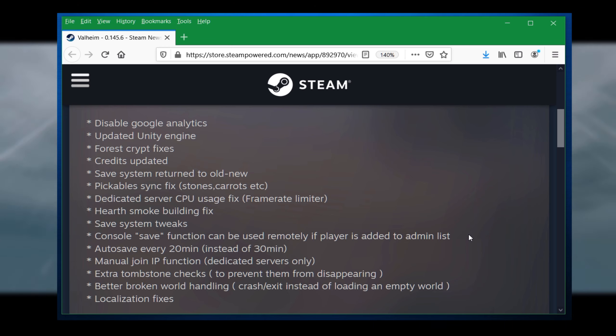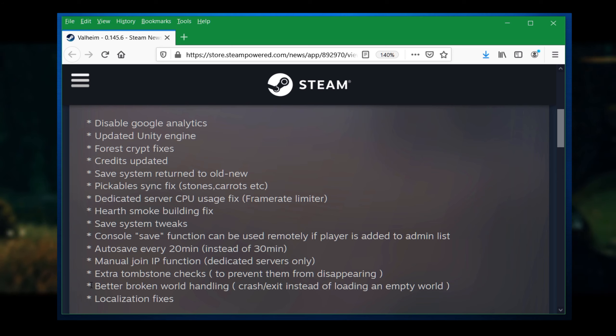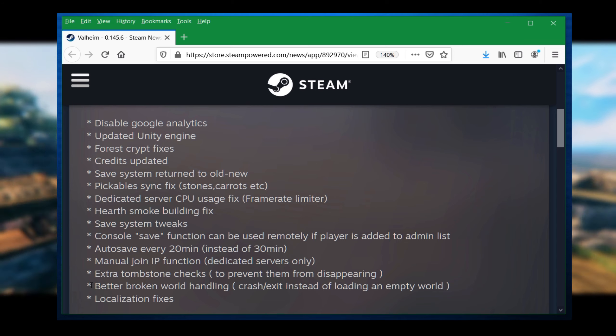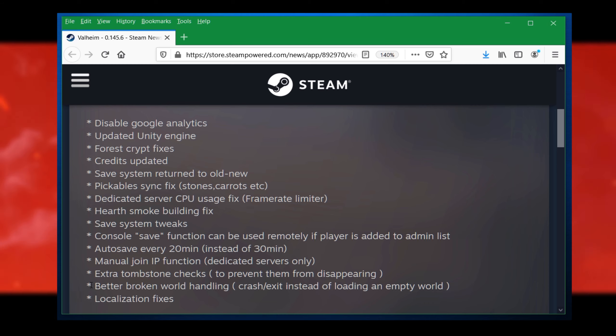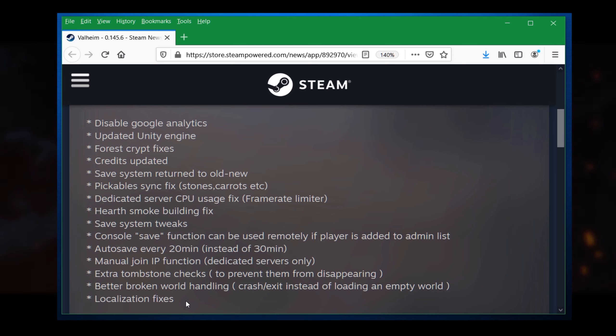Extra tombstone checks have been added to prevent them from disappearing. Some people were reporting that they died and didn't have a tombstone, meaning they lost all their gear — which can be fairly annoying. Better broken world handling now causes a crash exit instead of loading an empty world. This may be connected to saves being corrupted or lost. The saves should never be corrupted and you shouldn't lose your buildings just because you crash.